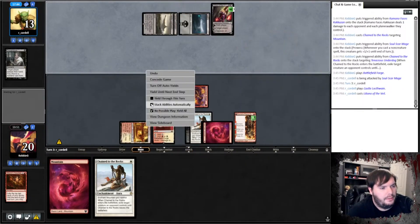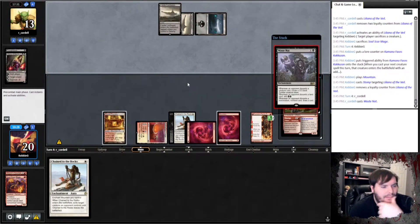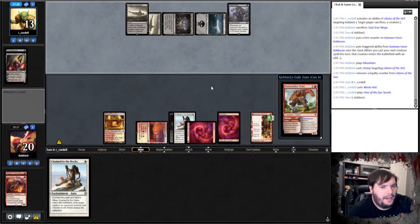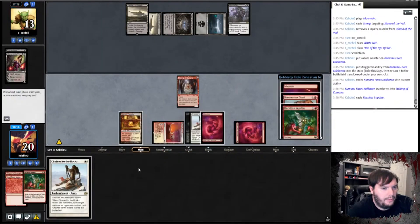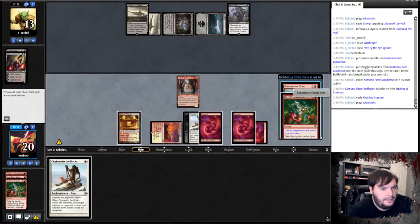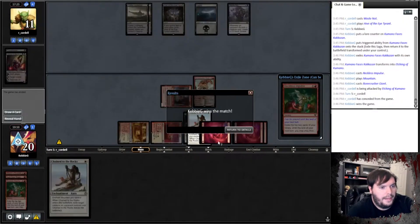Waste Not taps Hive, passes. Whip, Impulse, Mountain, Bonecrusher — smack you. Got one match. One and one.